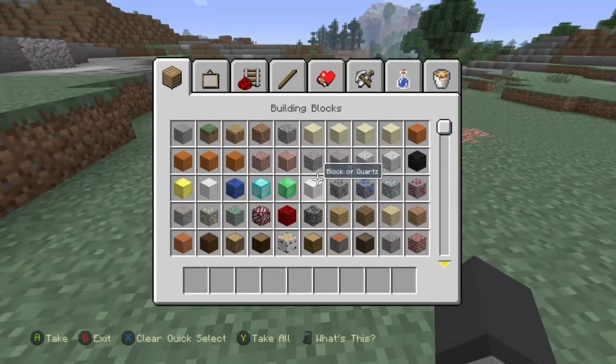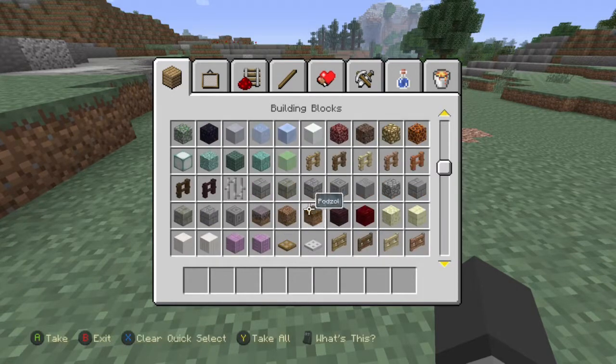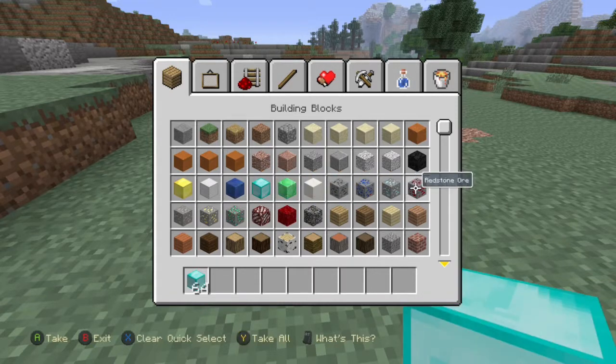Alright, now all you need — well, you need some wood. Where's the wood? Oh, and some diamond. Need some diamond and some wood. And a torch.